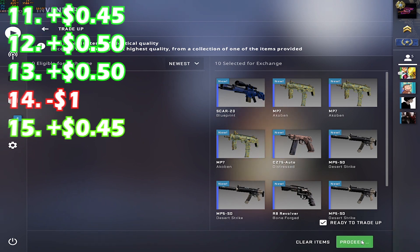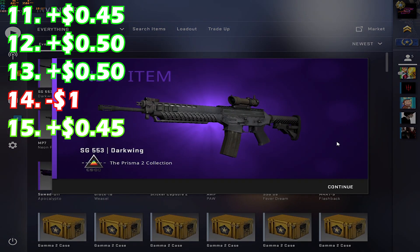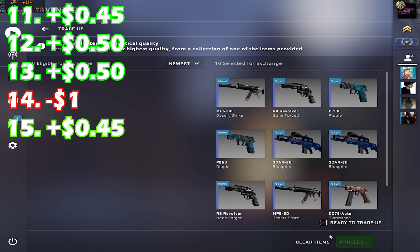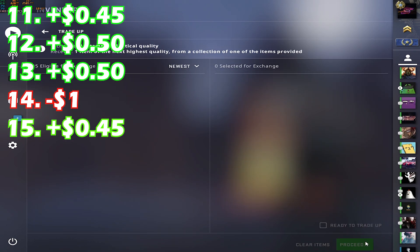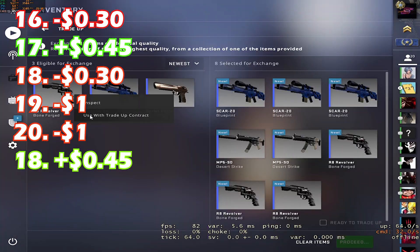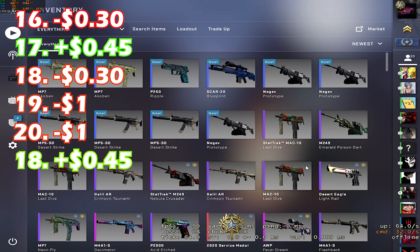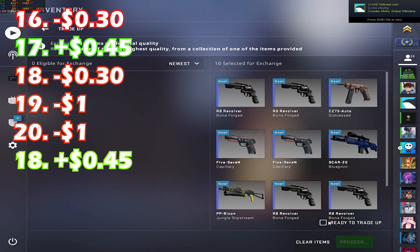Moving on to the next five trade-ups, I got a Scar-20 Enforcer, then two SG Darkwings in a row making us a dollar, a Galil AR Crimson Tsunami which we're going to keep for our Classified Spectrum trade-up, and a Sword of Apocalypto. For the last six minimal wear Prisma 2 trade-ups, we got UMP Scaffold, P2K Acid Edge, another Scaffold, then two Spectrum trade-up inputs and a Sword of Apocalypto.